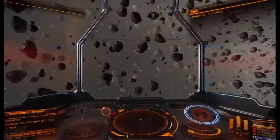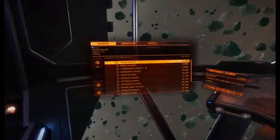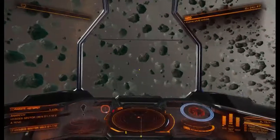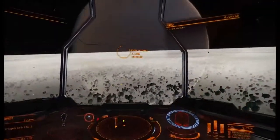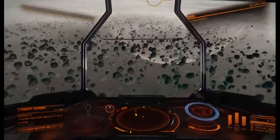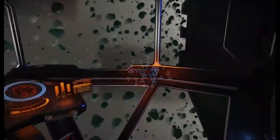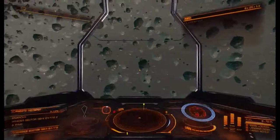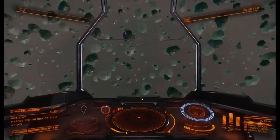I always recommend turning on night vision since the lighting can vary. Lock on to one of the location markers so you can use it as a direction indicator — that way you're not mining the same rocks over and over. Keep in mind this spot will have pirates — you can see them flying around on the radar. Don't come here with anything in your cargo other than limpets. If you do, they will blow you up. You're in a Type 6 with no weapons, hardly any shields, no engineering — you're kind of a sitting duck.